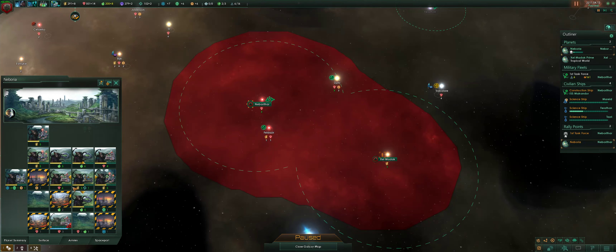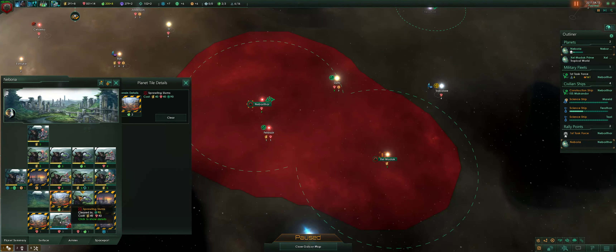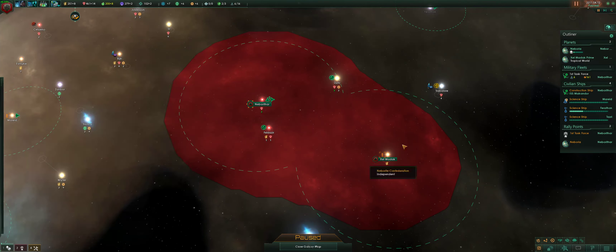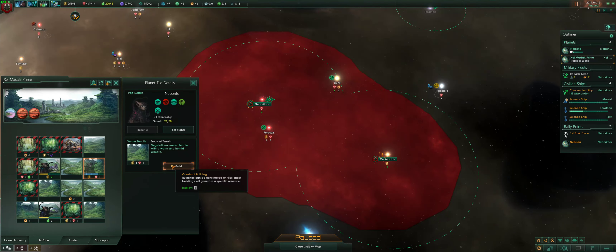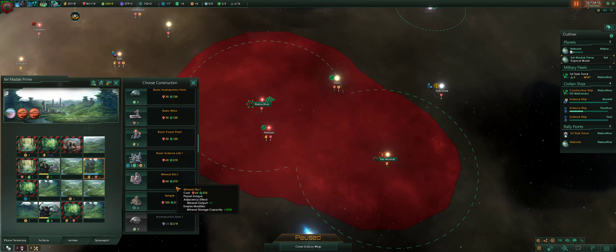These here are all tile blockers. The ones that are in yellow, you can clear them out — you pay a little bit and it makes that tile workable. The ones that are in red require you to unlock a certain technology in order to clear them. Once you find and get said technology, it will turn yellow and then you can pay to clear them out.